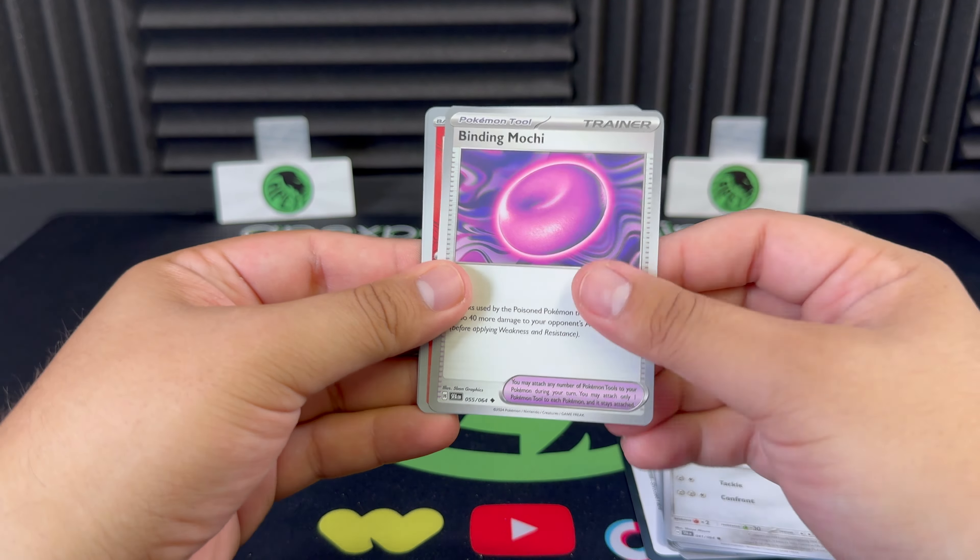We've got four packs left to go with two hits so far. Let's see if we can get number three. Iron Moth, Furfrou, Croagunk, and there we go — Pecharunt EX! Speaking of the promo, there is the EX card. And we do get a nice foil energy there.